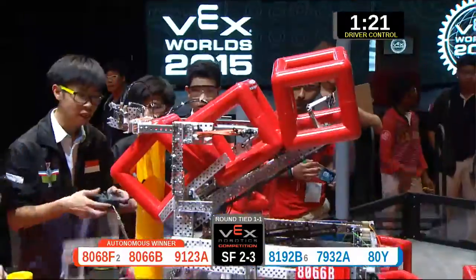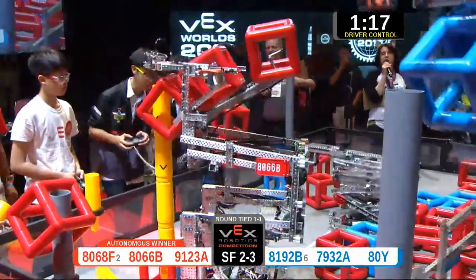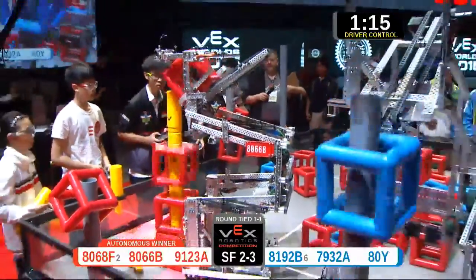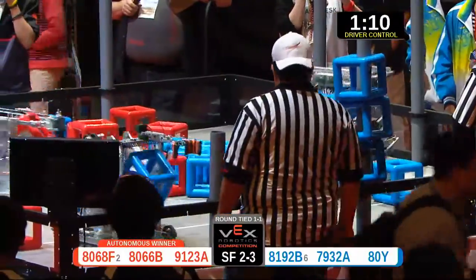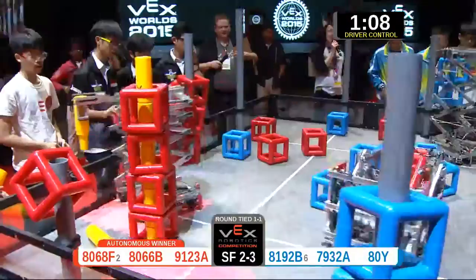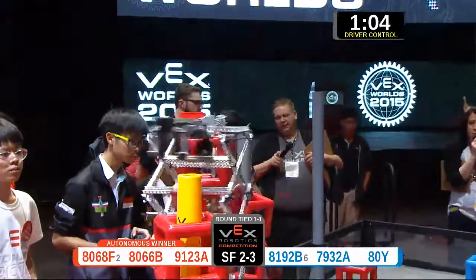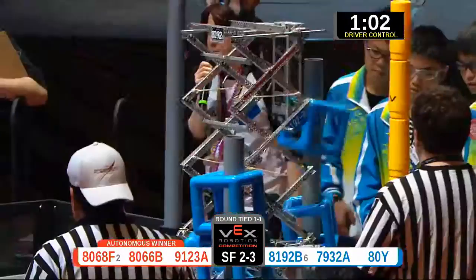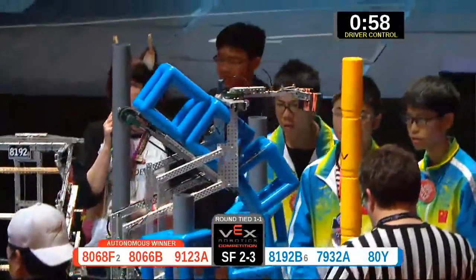We've already got two red cubes on the medium post. 80-66-B paused over there — moving again. 1-2-3 on the red alliance skyrise. Blue skyrise is already 1-2-3-4-5-6 high. They got one blue cube seated, I'm sure we'll get more there. 81-92-B, two blue cubes right near me on the medium post. We've got 91-23-A with two red cubes seated.